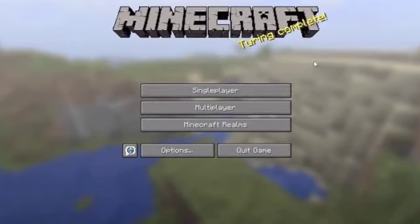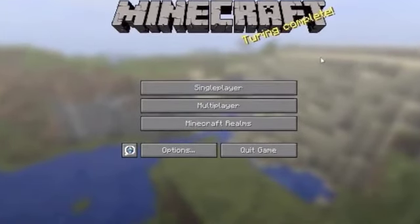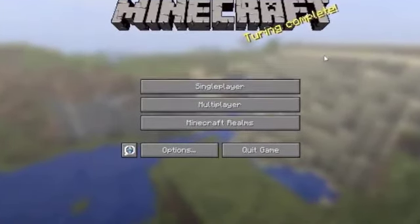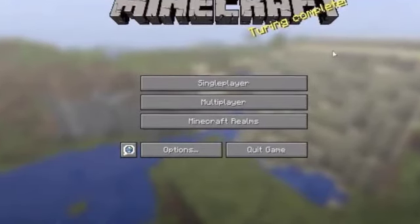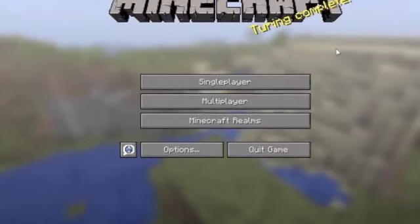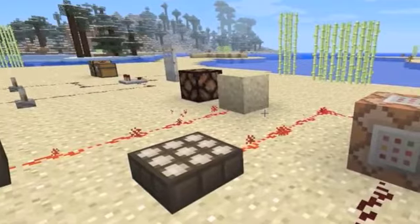There's Minecraft Realms, which replaces the texture packs button on the main menu — but don't worry, texture packs are still there in your options menu. Minecraft Realms are basically servers which you can apparently make for free, though it may stress out your computer. Not entirely sure what it does beyond that.